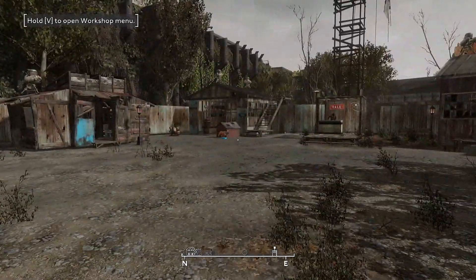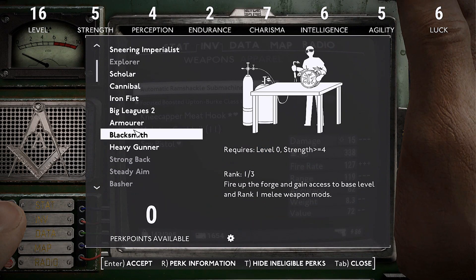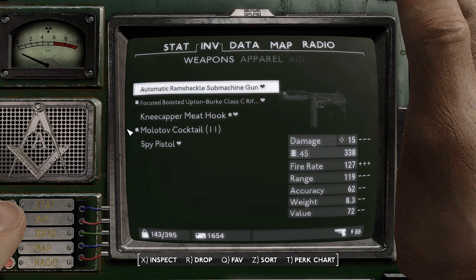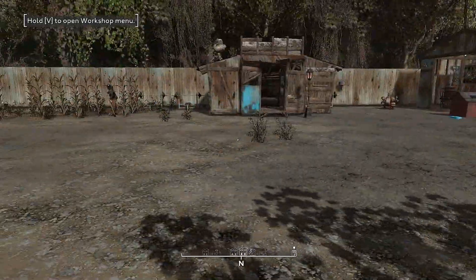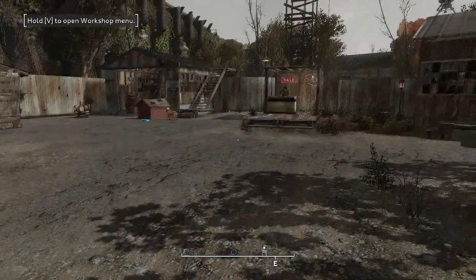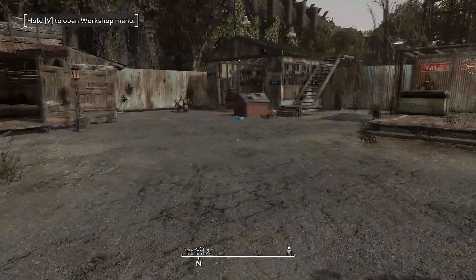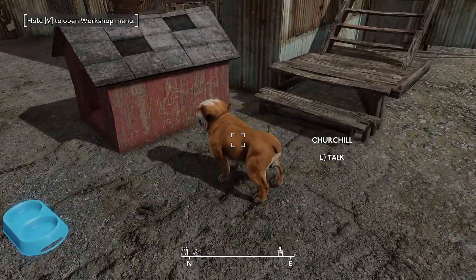The way you level up is Fallout New Vegas. And the dialogue between the NPCs is Fallout New Vegas. The transition screen is the equivalent of Duckman — it's called Churchill.